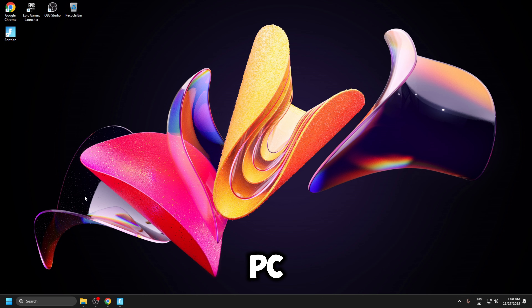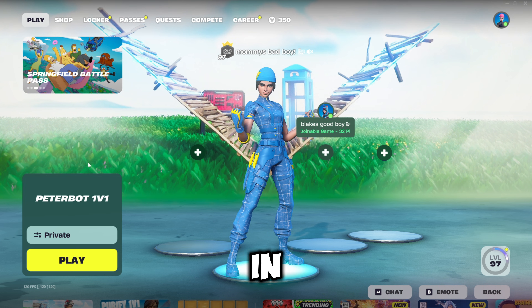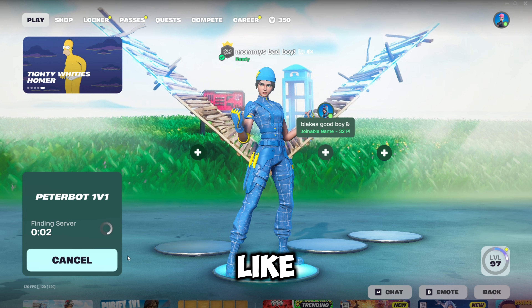I've just factory reset my PC. We're going to be loading onto Fortnite and benchmarking our FPS on stock Windows, and then we're going to be applying the VTRL tweaks first. I've just loaded up Fortnite on stock Windows and enabled performance mode. The map that we're going to be benchmarking in is the PCbot 1v1 map — it's just a flat terrain — so I'm going to load into this map now and we can see what our FPS is looking like on stock Windows.